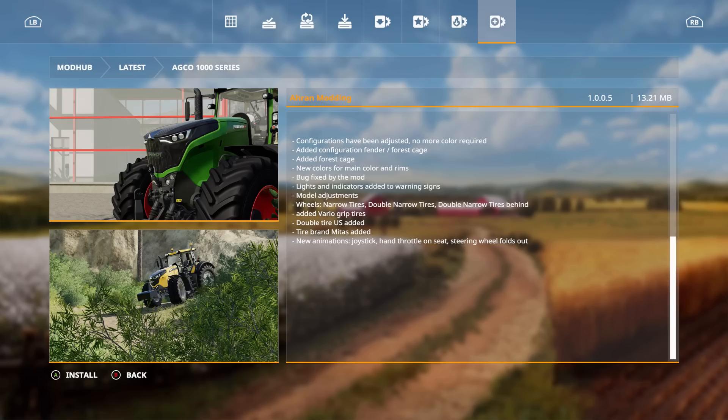Let's see the updates: configuration has been adjusted, no more color required. Added a configuration fender, forest cage added, new colors for main color and rims, a bug fix for the mod lights and indicators, added warning signs, model adjustments, narrow tires, double narrow tires, vario grip tires, double tire, tire Brind Midas added, and new animations for the joystick, hand throttle, seat, and steering wheel that folds out.